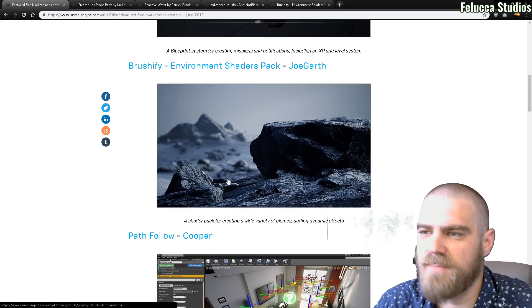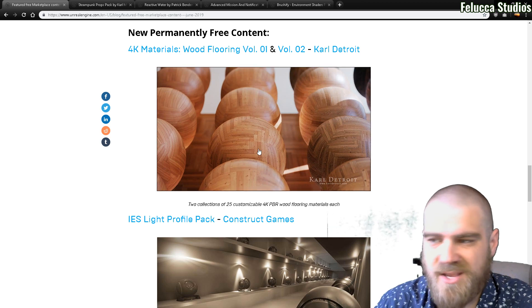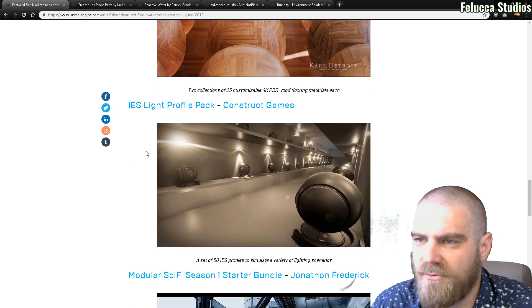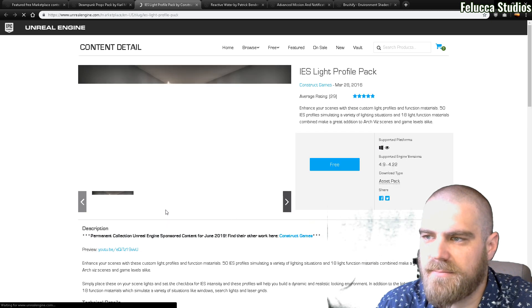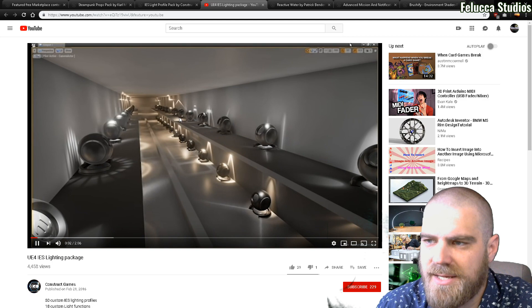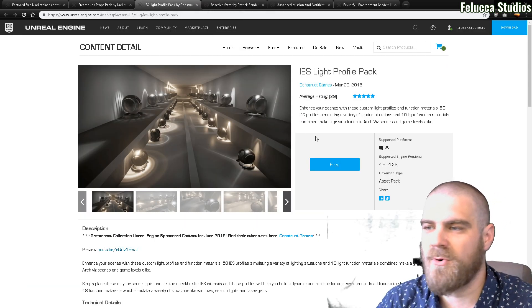That is all for this month's free content. And then this is the newly added permanently free content. So we have some 4K wood materials, which is great — just a material pack with a bunch of textures. And we have a light profile pack! Love it! I wanted this for so long! Absolutely amazing! All those different light kind of drawings — that's so handy when you're trying to make some real feel to your lighting. Again, for me as a programmer, this is not my forte, but this pack will allow me to do so much more.